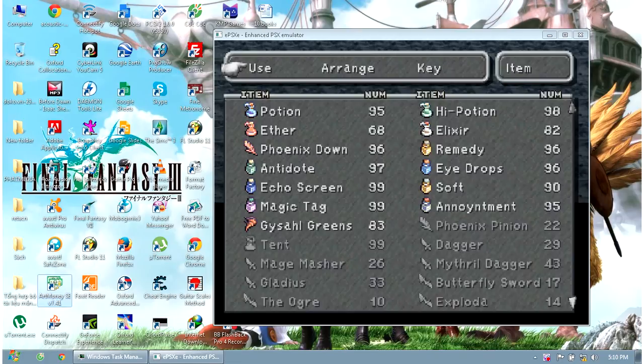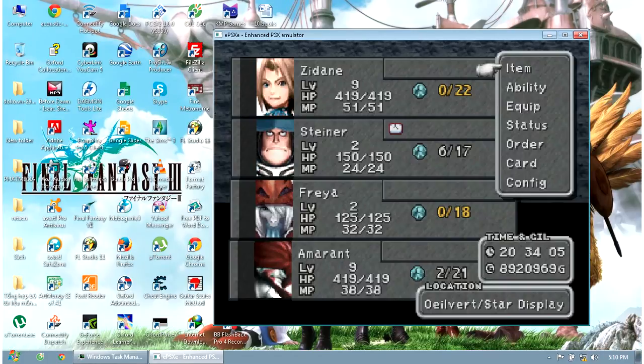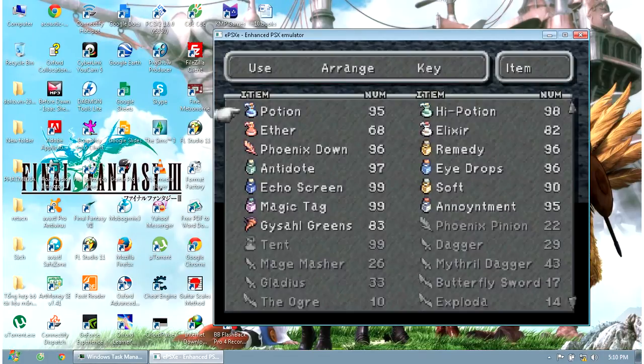First, when you start the game — here is Final Fantasy 9 — I will show you the item list. You can see in this item list we have Potion, Hi-Potion, and Ether.